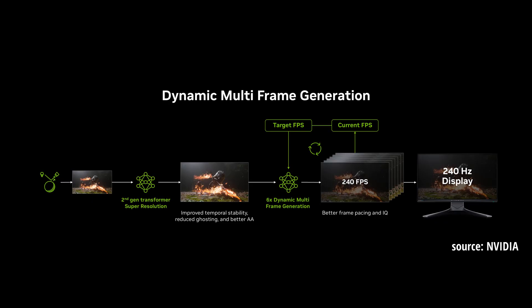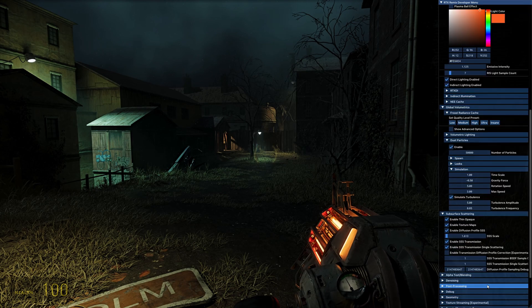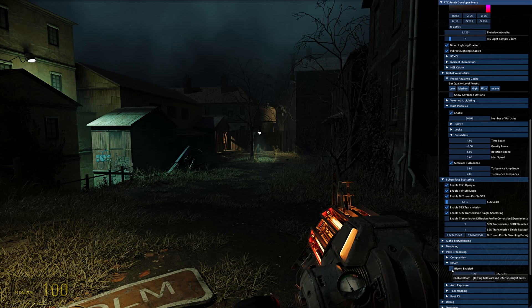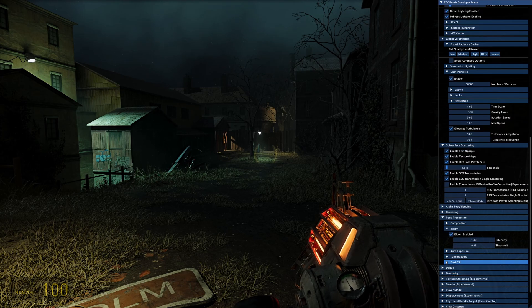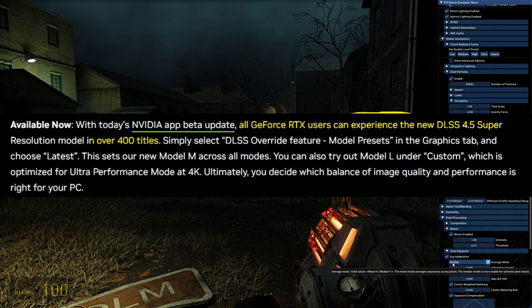NVIDIA says, and I quote, this is "unlocking the full potential of 240Hz and 360Hz monitors." And on top of that, with NVIDIA Reflex low-latency technology, DLSS 4.5 can generate these additional frames with minimal impact to responsiveness. So while ultra-performance is finally a viable option for 4K gaming, this is really a big step forward — giving you extra frames while still maintaining very high image quality. The super resolution upgrade is available today for all GeForce RTX GPUs.